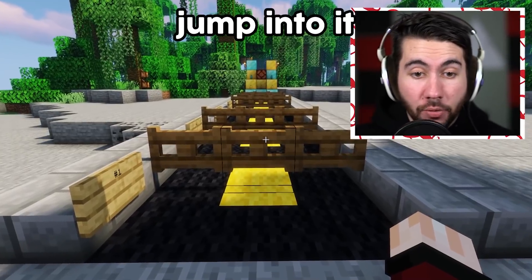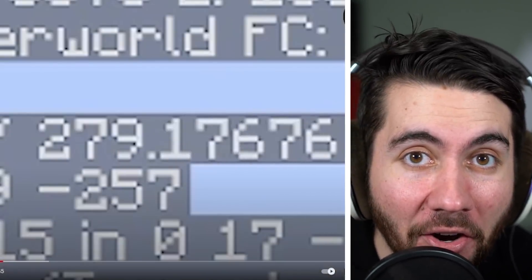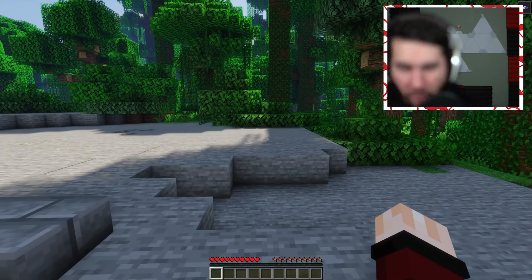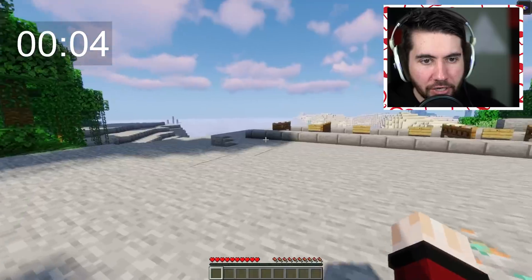We've got to jump into it ASAP. Our first record is to reach Y level 320 as quickly as possible, and the current record is four minutes and seven seconds. Time starts in three, two, one, go. I don't see a single hill, I see a couple trees around here — I really don't see a good path to do this.